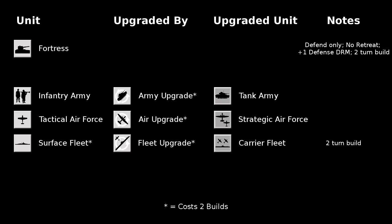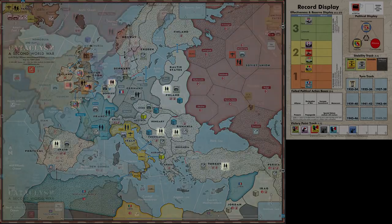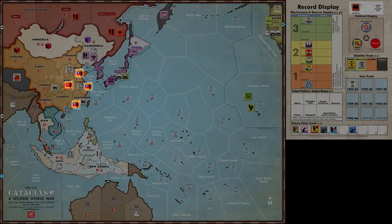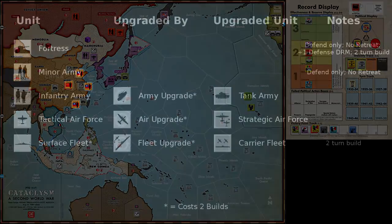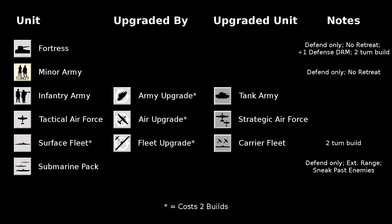You will also see several minor armies scattered around the map at the start of most scenarios. These are located in countries which had a military large enough to be depicted at this game's scale. They represent their country's home defense forces and as such they will never move or retreat, merely defending their country to the death if it is invaded by an enemy.